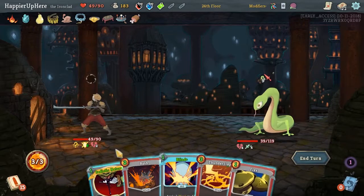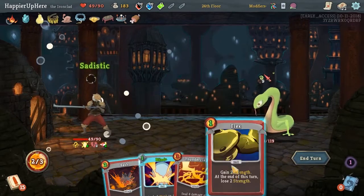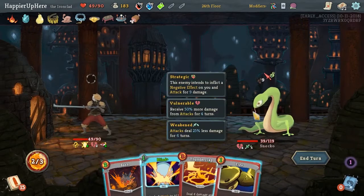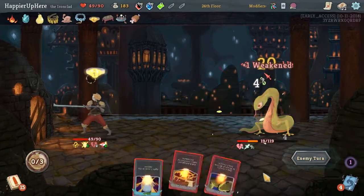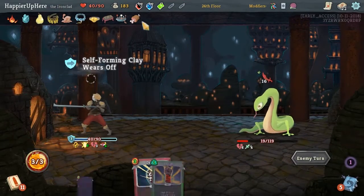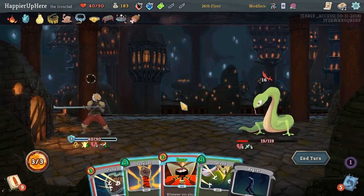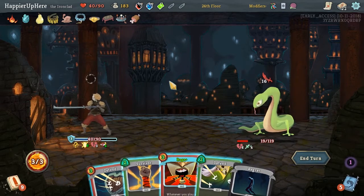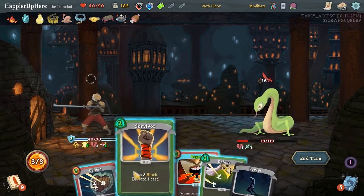Oh, we did draw it - good. So Sadistic Nature. I think we can do Bash for some attack damage. We lost a lot of HP. Luckily we'll heal more at the end of the turn - if we can get to the end of the turn. Let's do Survivor.